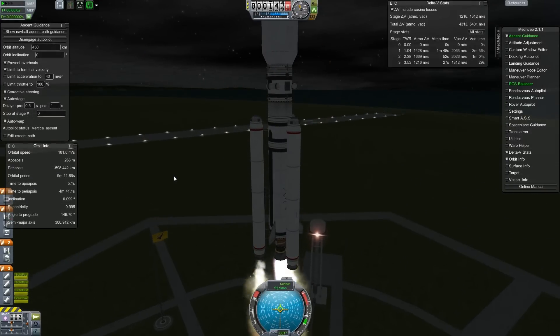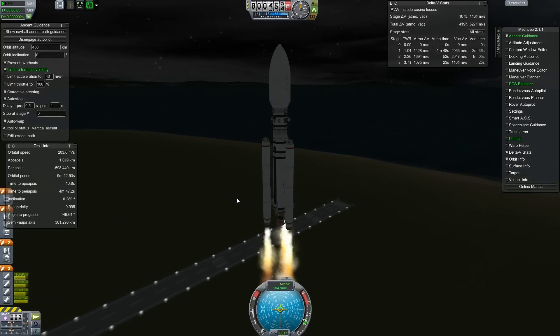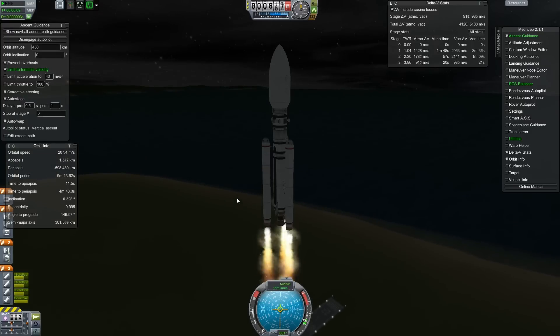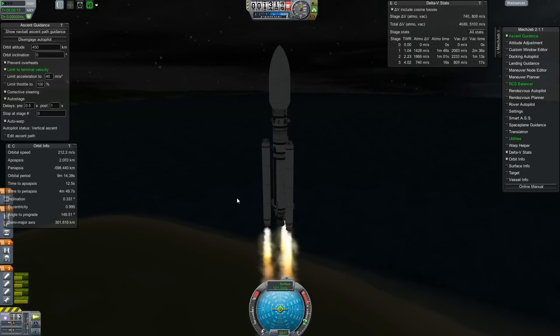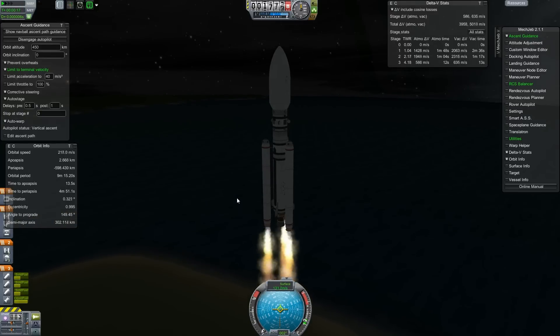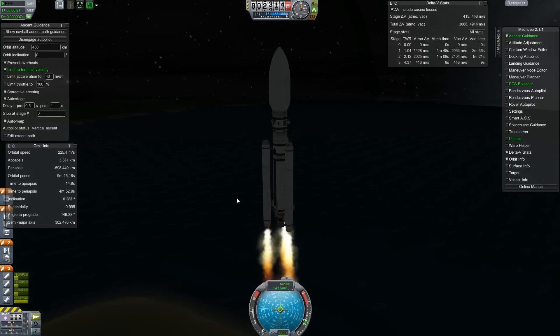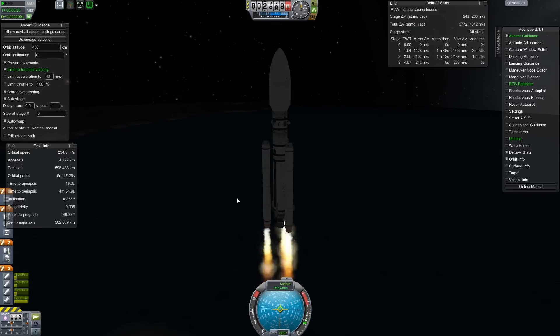Welcome back to Kerbal Space Program. Today we're launching a science module up to the space station - not the standard lab module from base KSP, but the science module from the Interstellar mod. We're going to crew this thing and start gathering science needed for upgrades to reactors and things like that.